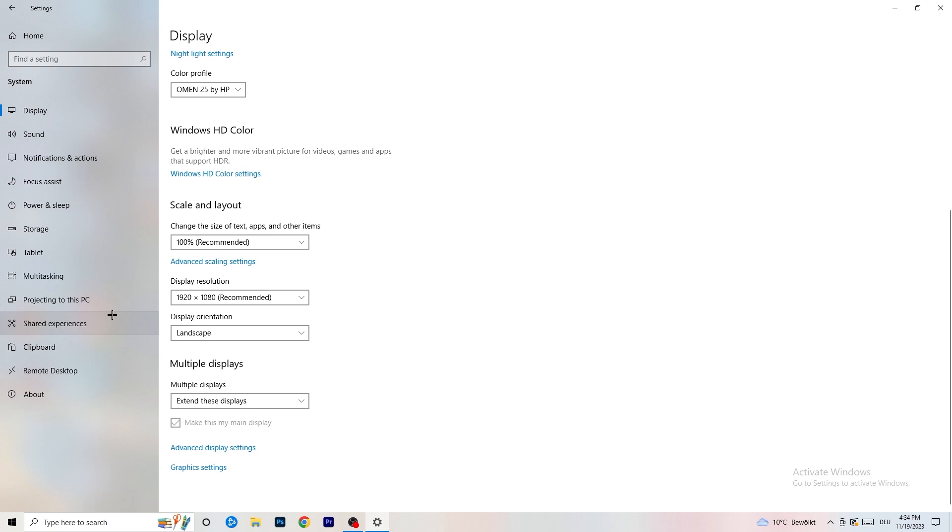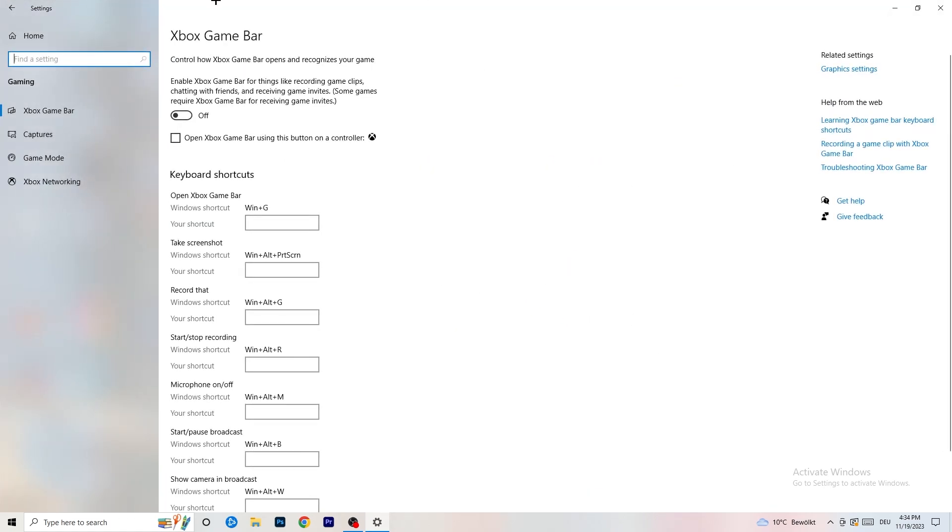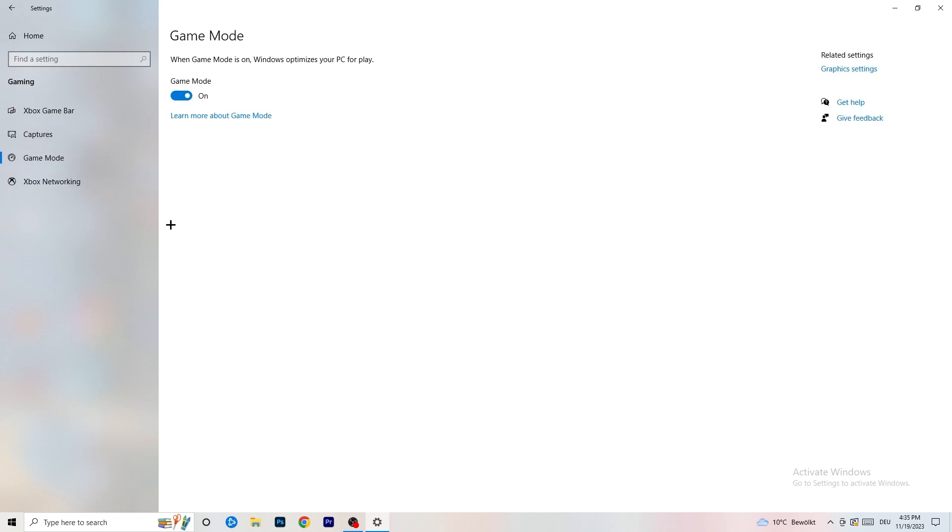Once you're done with that, go back and navigate to Gaming. Go to Xbox Game Bar and turn it off. Some people say to turn it on, but I'm on the side of turning it off because it reduces your probability of having a black screen in-game. Then skip Captures and go to Game Mode. For Game Mode, you need to check it for yourself — for me it works better with it on, for others it works better off. Just test both and stick with whichever works better.